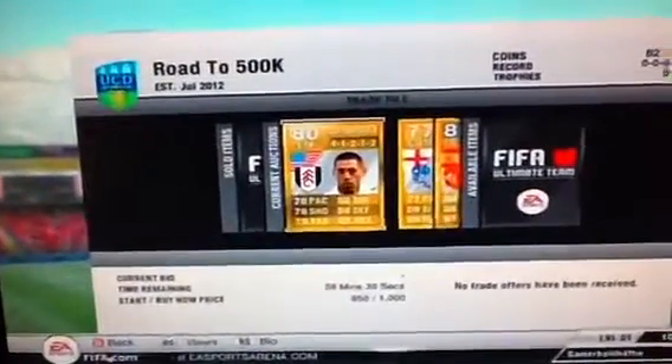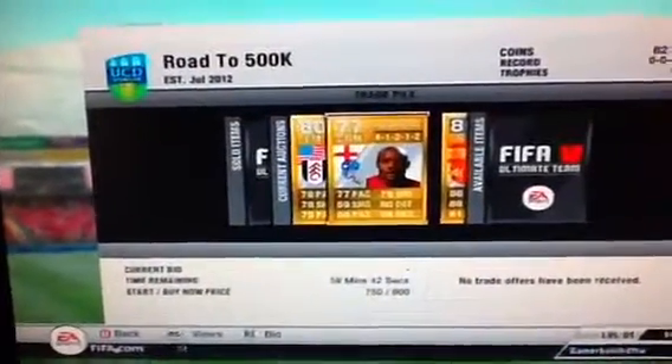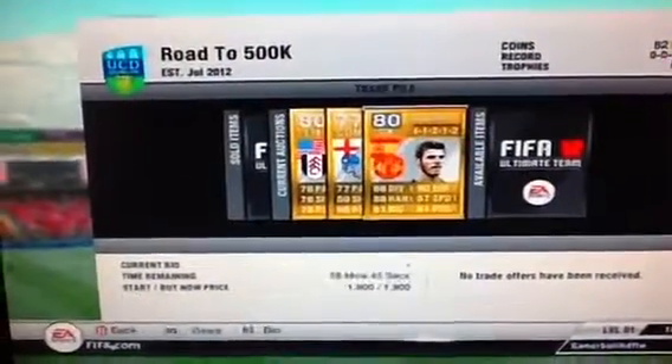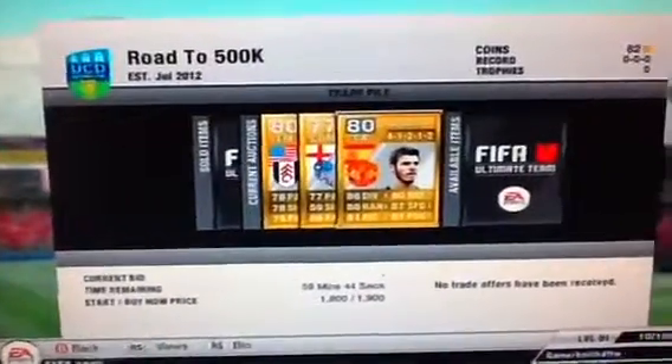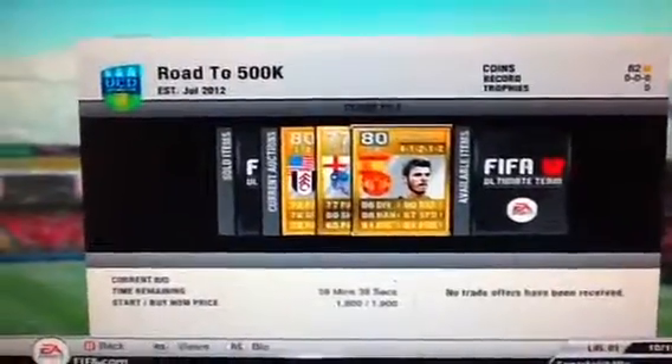As you can see, I put Dempsey up for 950 coins, 1,000 buy now. Rio Coker 750 coins, 800 buy now. De Gea 1,800 to 1,900. See you guys when one, two, or all of them are sold. Hopefully they all sell pretty quickly.